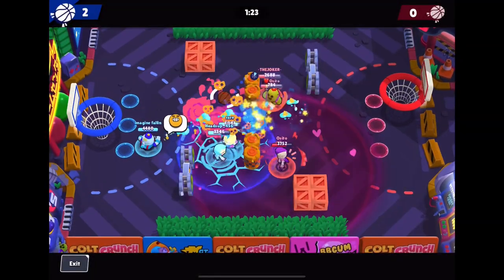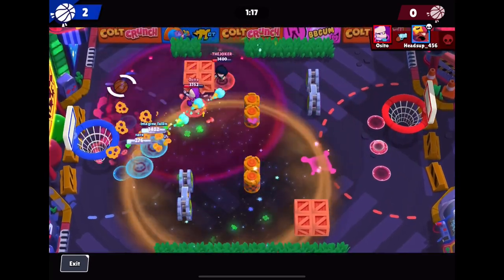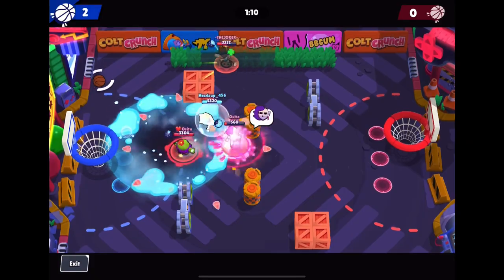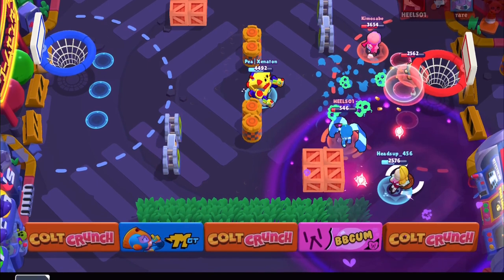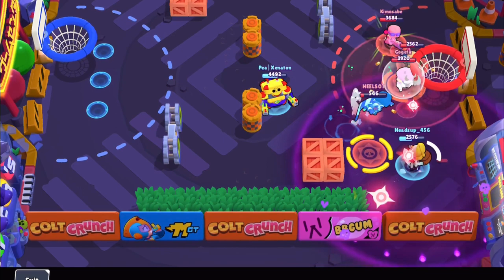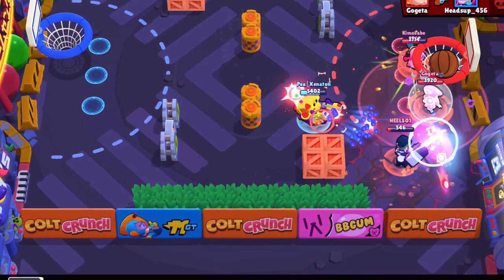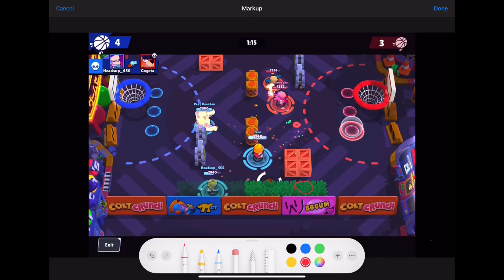The first tip is to shoot where the net is going to be, not where it currently is, because the ball will most likely come off the rim and go out. As you can see in these photos, I'm walking to the net and holding Edgar back with my super — a pretty good strategy. He jumps up, so I get the shot off quickly, shooting right where the net is going to be to secure the point.